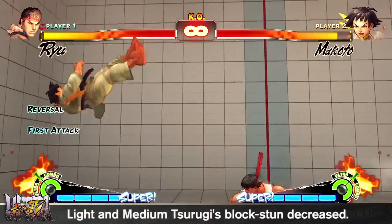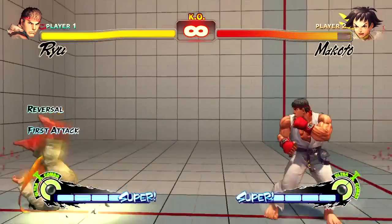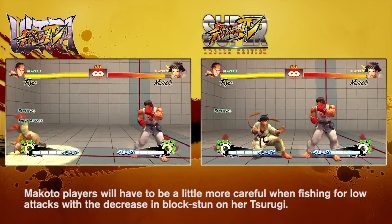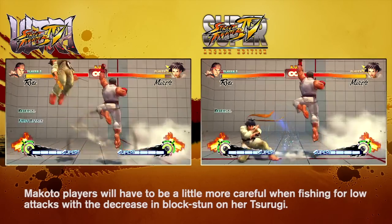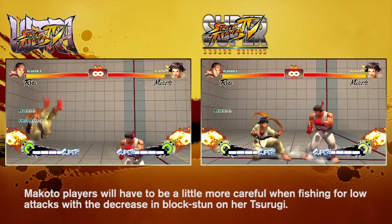Makoto's light and medium versions of the Tsurugi attack are great for blowing up opponents who like to throw or use low attacks constantly. If it hits, Makoto can connect her Ultra, land a big combo, or if blocked, keep her relentless pressure going without much worry of the opponent countering it. In an effort to balance out the risk associated with this attack, Makoto's disadvantage when the attack is blocked has been slightly increased when done from the lowest point.